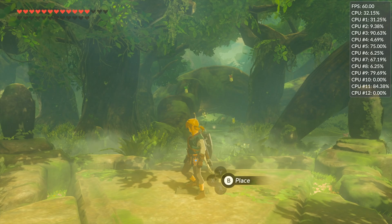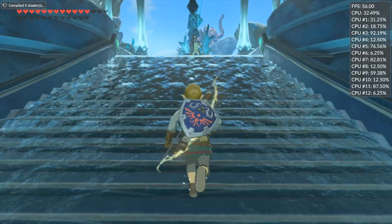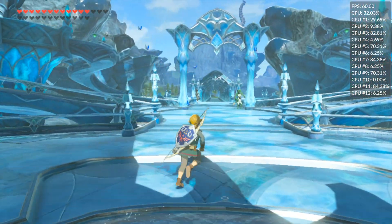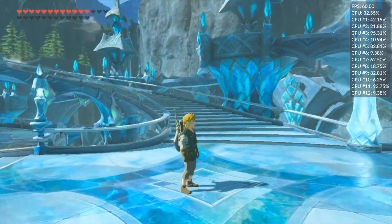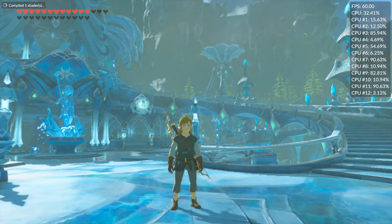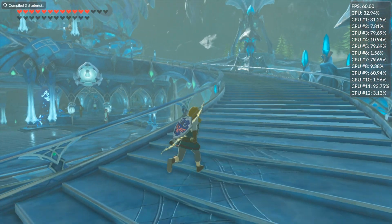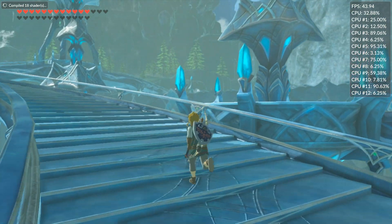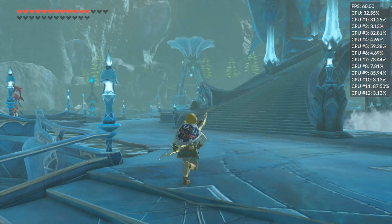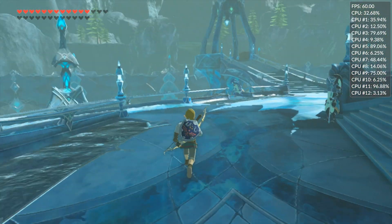Let's move on to our next area: Zora's Domain. This location is probably one of the lighter, less demanding areas in the game — it does give much higher framerates than other towns like Hateno or Kakariko, and it has lower performance demands than areas like Central Hyrule or pretty much anywhere else out in the open world. However, as with everywhere else we've taken a look at, once we've compiled our shaders this area is also a perfectly locked 60 frames per second on this RX 580. This performance is well over double what I would be getting on OpenGL on this very same build — a huge improvement.